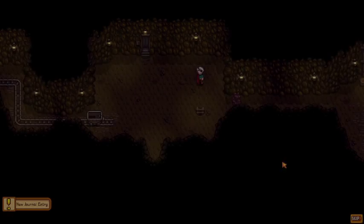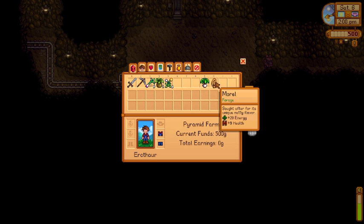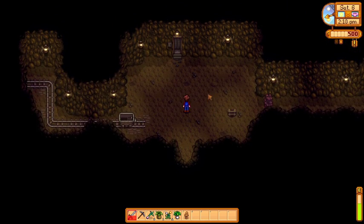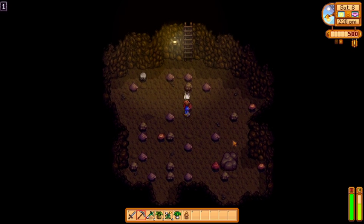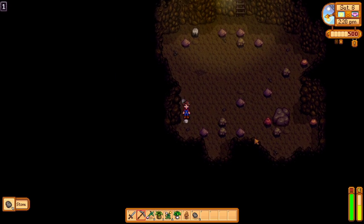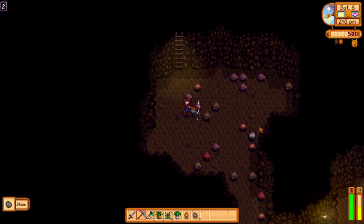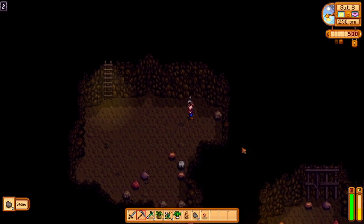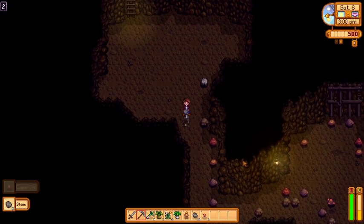I don't think it's worth checking to the right. I don't actually have the mod that tells me the daily luck. But we have a bunch of energy we have to use today no matter what, so we might as well try to get five floors. I think we can get five floors — ten might be pushing it.